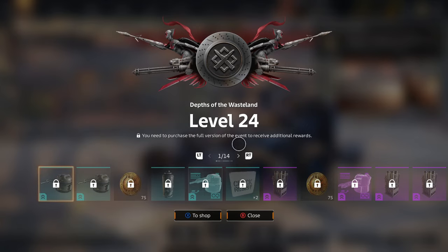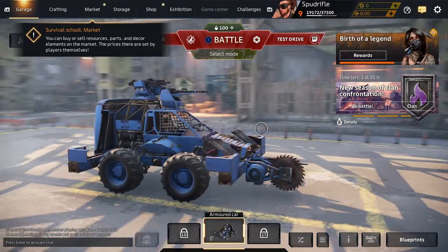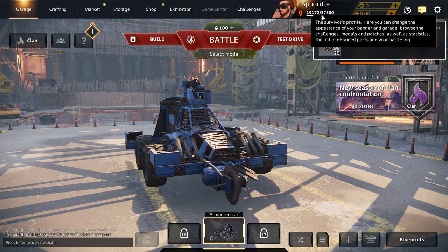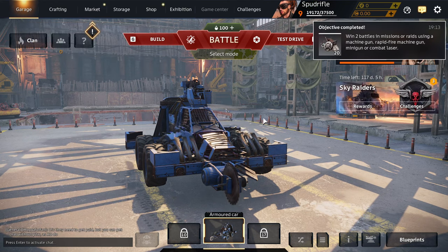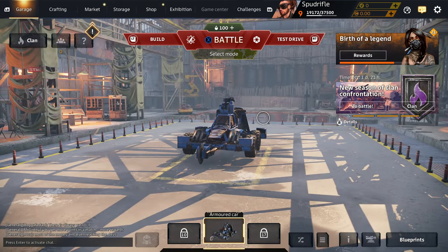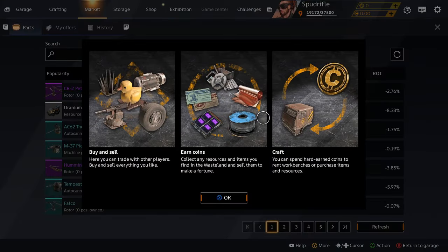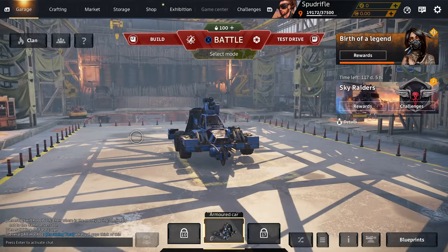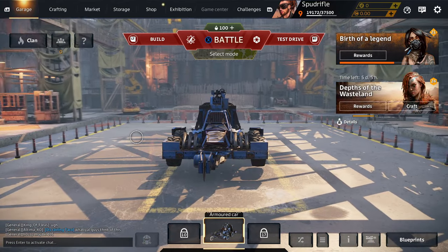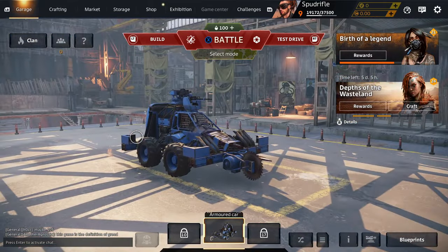After the match you can open crates and put items into your storage. When you go up normal levels you'll unlock new components for your car. Overall, I hope this has been a useful introduction to how to get started in Crossout. Drop us a like if you've liked this video, and if you've got tips for getting started in Crossout pop them down in the comments. Hope you have a good day - catch you next time.